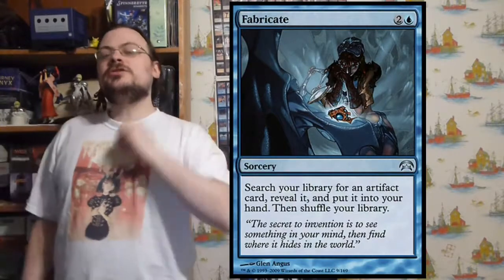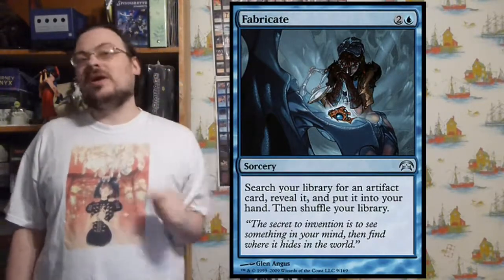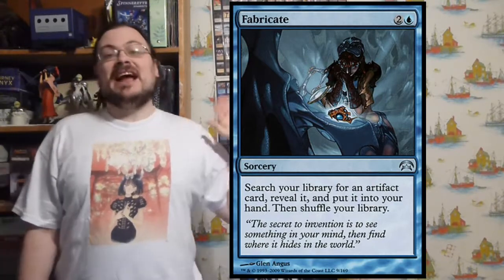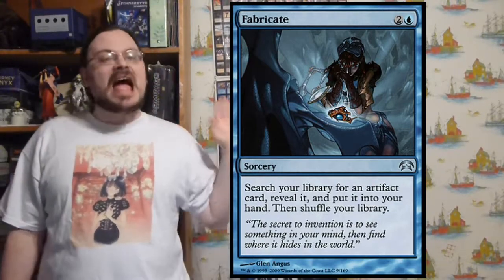Fabricate — search your library for an artifact card, reveal it, put it in your hand. Fabricate is great because it's not expensive and I get any artifact from my deck.